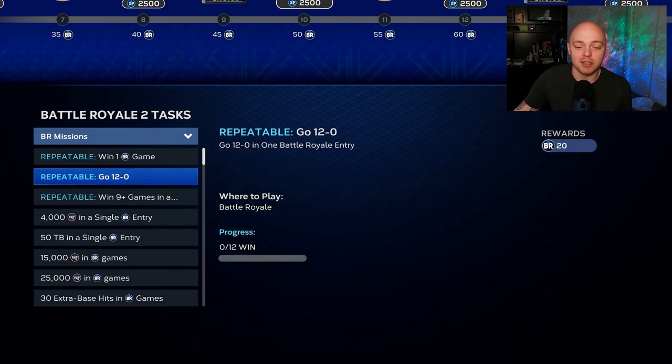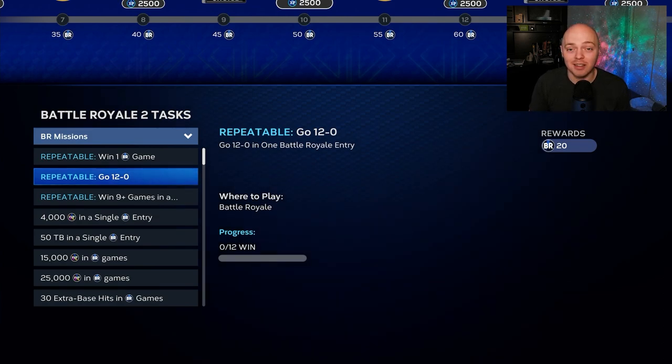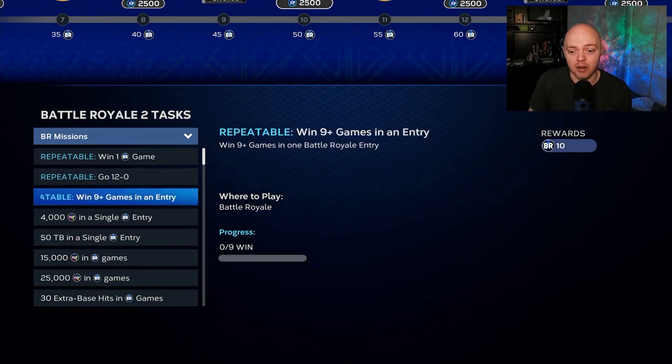If you go 12-0 you obviously get 20 points and that flawless pack. Good job if you can do that — you can get Ken Griffey and Jorge Posada by going 12-0 and completing the program. So do keep that in mind: if you're capable of going 12-0, you can complete the program and get the 12-0 reward for both of those cards.